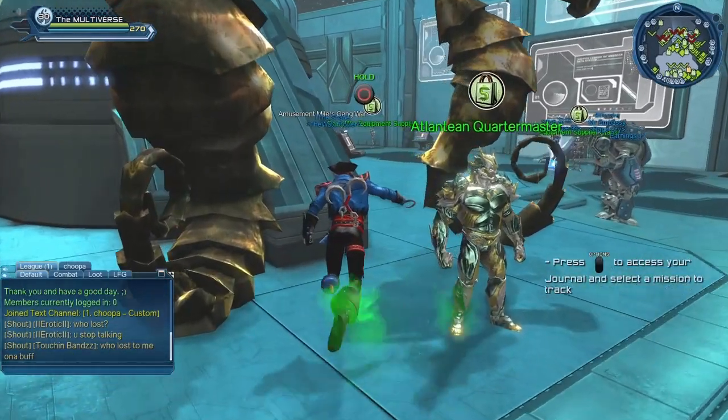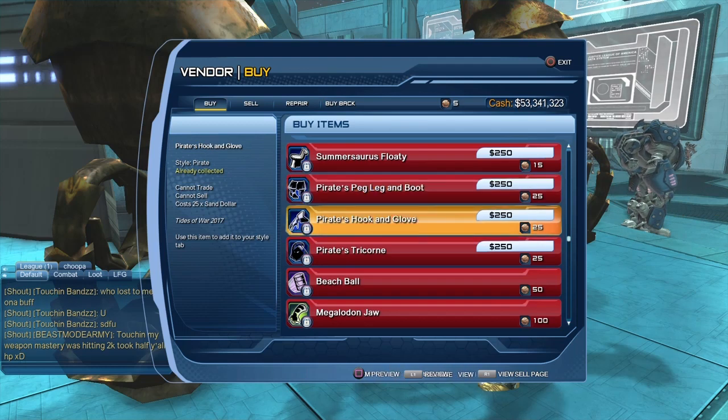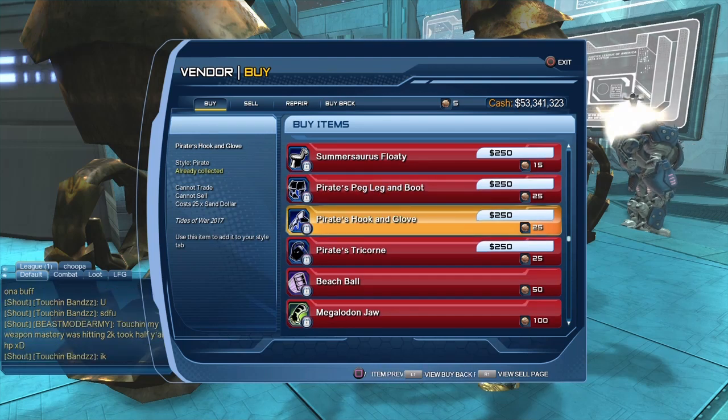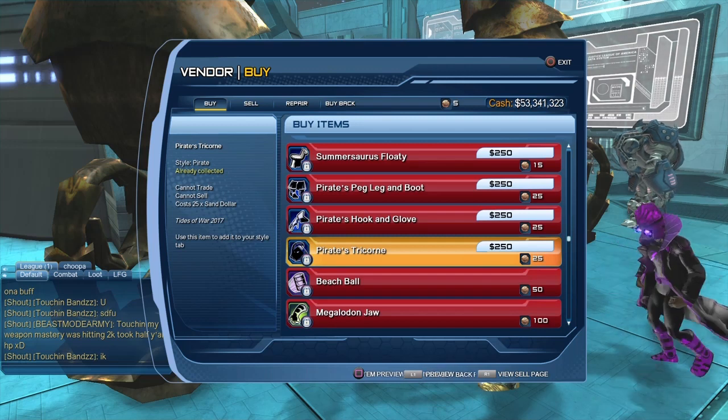The Pirate styles come from the summer seasonal shop. If you scroll down far enough you can see each piece is 25 cents. There's the boots, the gloves, and the headpiece. The boots is the Pirate's peg leg and boot, the gloves is the Pirate's hook and glove, and the headpiece is the Pirate's tricorn.